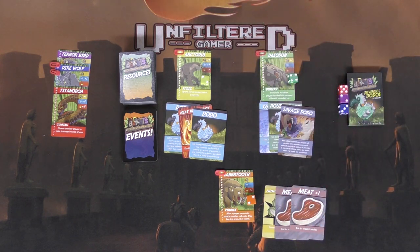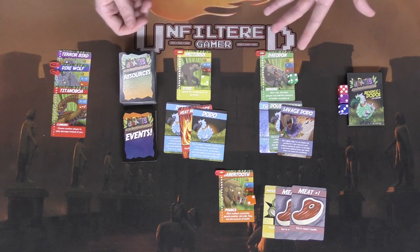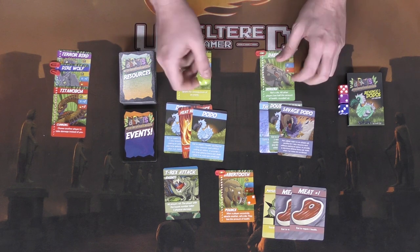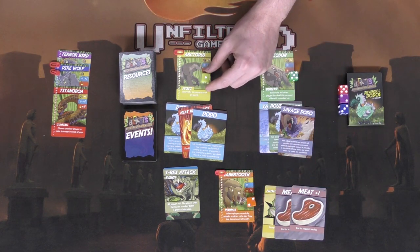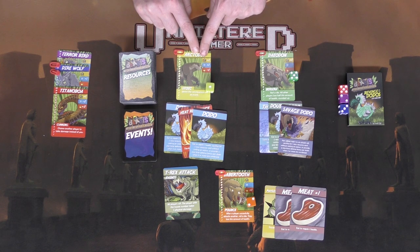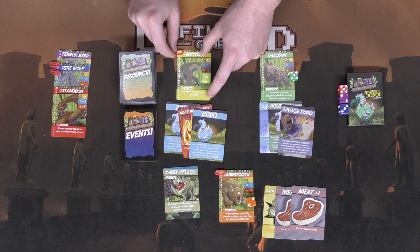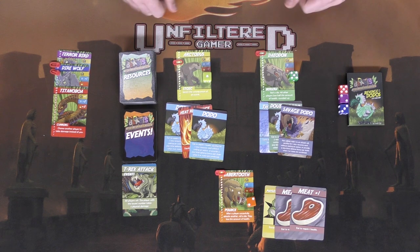After resources are revealed, select an event. The event deck triggers every single round — before players take their actions, flip over one card and do what it says. For example, a T-Rex attacks: all players roll a die, and the player with the lowest roll takes five physical damage. Each animal card shows health, a special ability, and resistances — physical, ice/frost, and fire. The arctodos has plus one to physical, so he takes only four damage instead of five, dropping to 16. After the event resolves, set it aside until the next round.